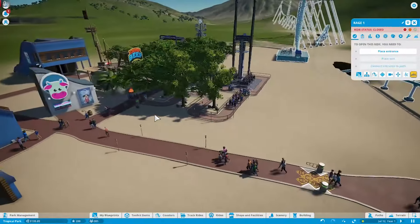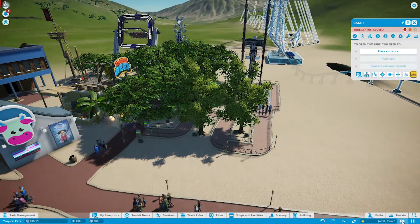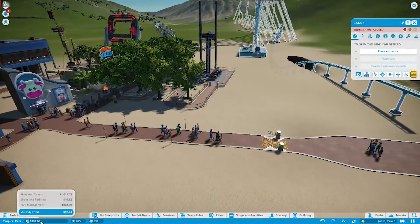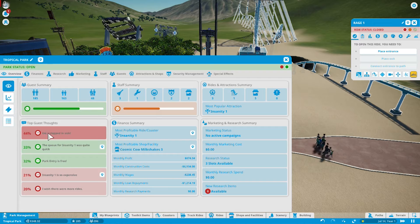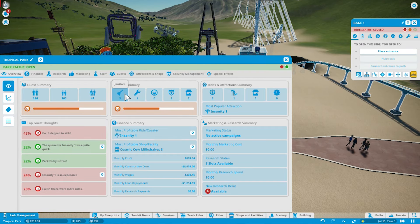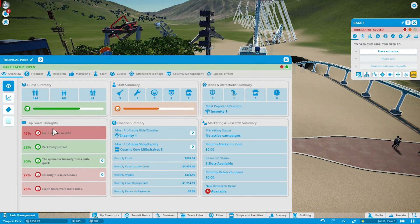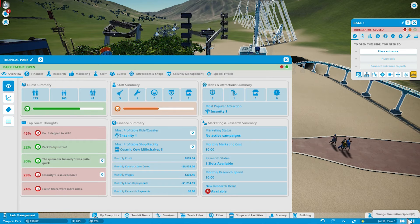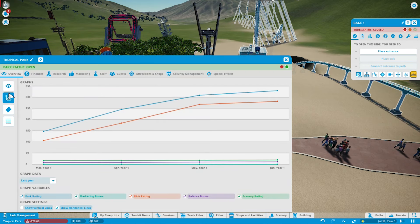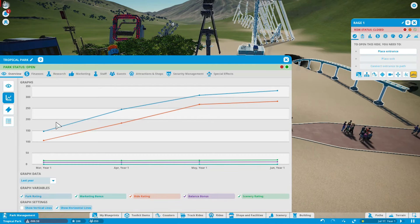All right, we got all this stuff. I'm gonna fast forward as long as we're profitable. It looks like we're just teetering on the edge of profitable. Going to park management — people still, I don't know what our janitors are doing, we got three of them. They really should get better at cleaning the park up. We're really not making money that quickly, we've kind of tapered off.